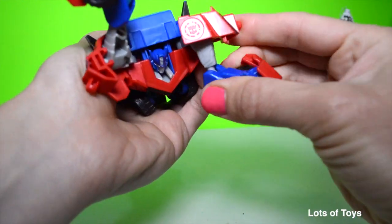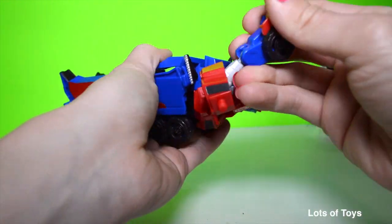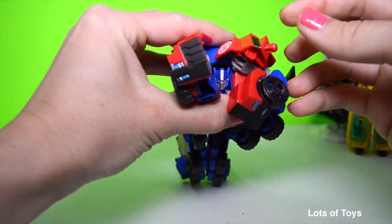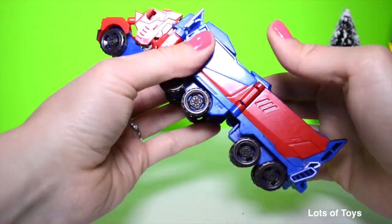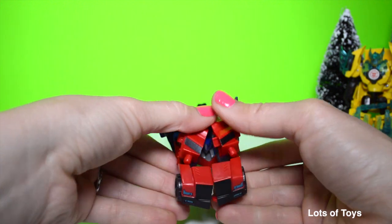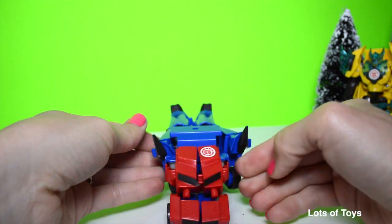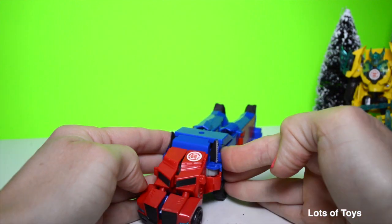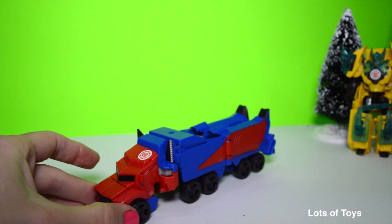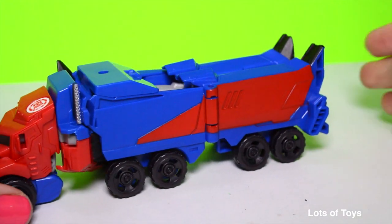Now we're going to work with all of these parts — they just rotate and snap into place. This is pretty much like a puzzle; it's very self-explanatory. You have to use your imagination to visualize the truck. Pull all the parts together and they snap into place, and here it is in truck mode — and that wasn't very hard to do at all!